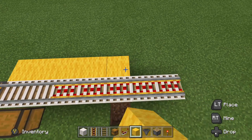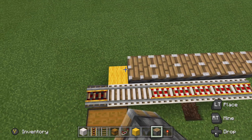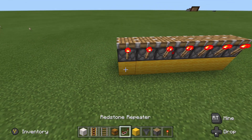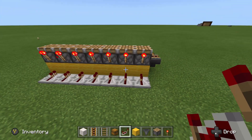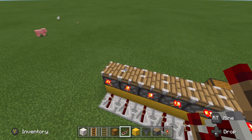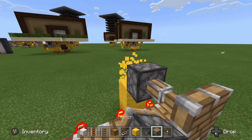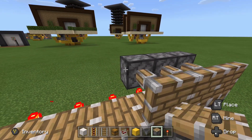Place 7 circuit blocks right behind the quartz, and put 7 pistons facing up on top of those. Next, place 7 redstone torches on the back of those pistons, and 7 repeaters running into the circuit blocks under the pistons. Next is a little tricky: we're going to get pistons on top of these redstone torches. Place 3 blocks up like this and a piston on its face, then place pistons on that one's side all the way down.